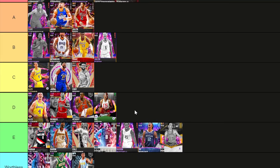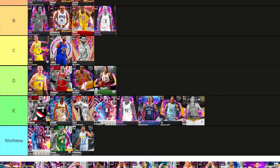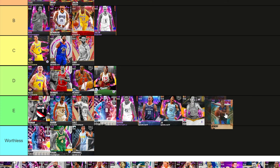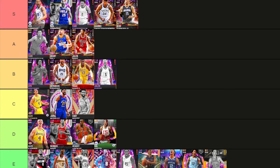Ja Morant — E tier. I don't like Ja. This Ja has got blinders and is better on next gen; the other Ja is better on current gen. They're both going E tier. Jeremy Lynn realistically is better than Donald — I just hate him with a passion, so he's going into the worthless tier.